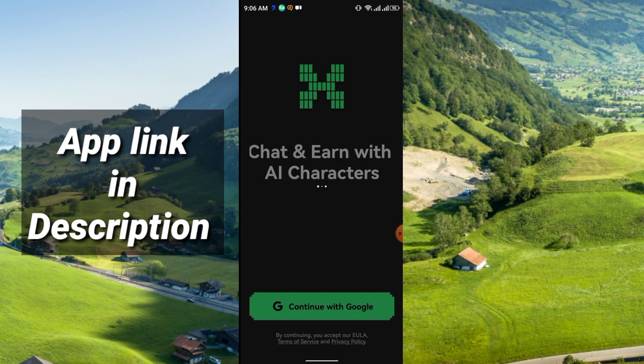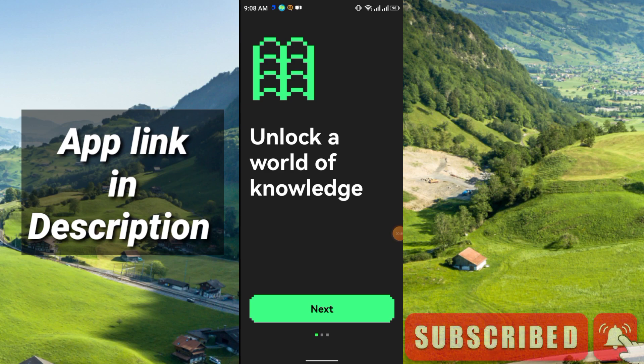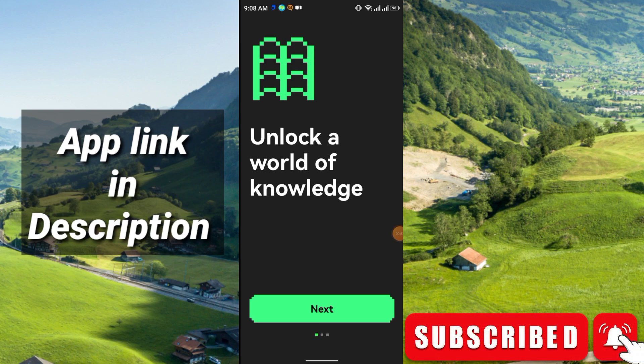After you click the link you need to install the application. Then you will get the interface — simply click 'Continue with Google', then select any of your Gmail accounts. After that just click Next to unlock a world of knowledge.